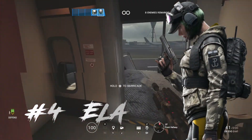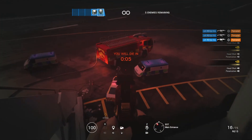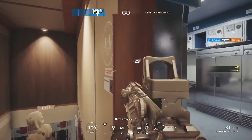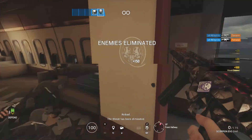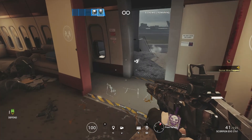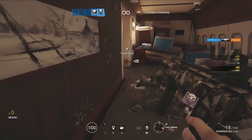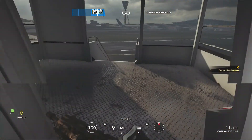At the number 4 spot we have Ela. Ela is a 3 speed, 1 armor character. Her primary weapons are the Scorpion EVO 3A1 submachine gun and the FO12 shotgun. Ela only has one secondary — the RG15 handgun. Her secondary gadgets are a choice of barbed wire or a deployable shield. When using Ela, her primaries are both very different but also very good. However, the Scorpion has had countless nerfs, making it have a lot more recoil and a lot less damage. At short range it can take out enemies quickly, but at long range its recoil is really hard to control. Her shotgun is semi-automatic — check it out if you're an avid shotgun user because it is very powerful. Her RG15 handgun is also a very good secondary because it has a red dot sight, allowing much better accuracy when aiming.